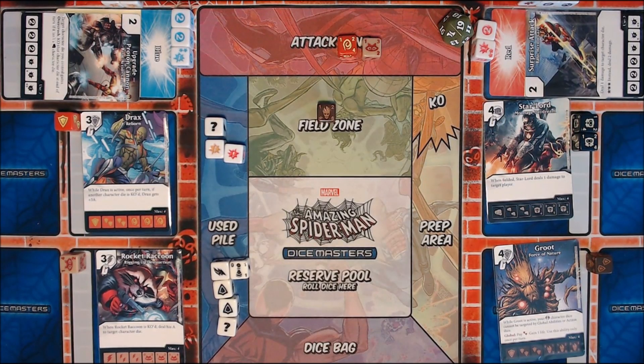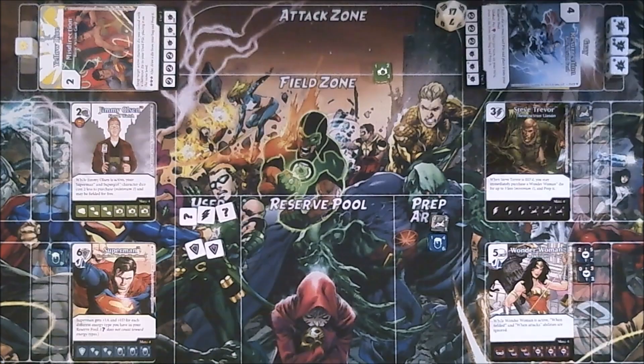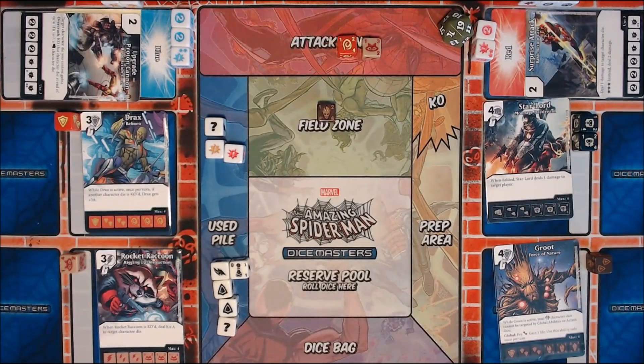At this point we could both use globals because blockers have been assigned and this is the next global window. And if I had any more action dice I could also use them now. But we don't. So I'm going to pass my opportunity to do that. I'll politely pass to Zach, but I'm guessing he's going to pass as well. That's right. And we will move on to assigning damage.